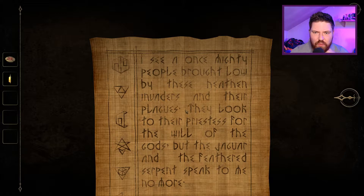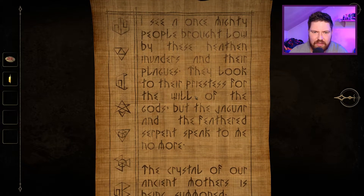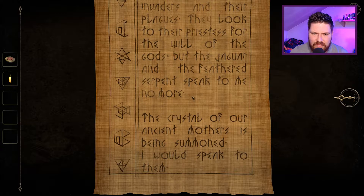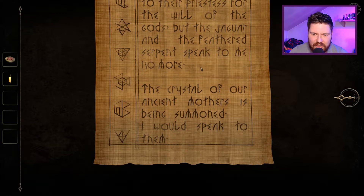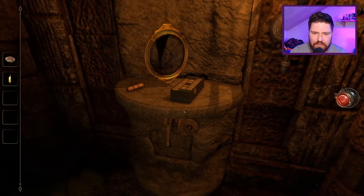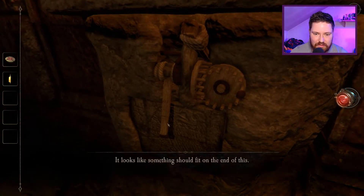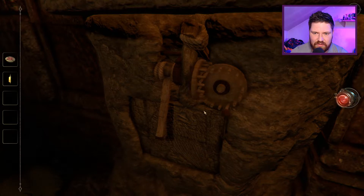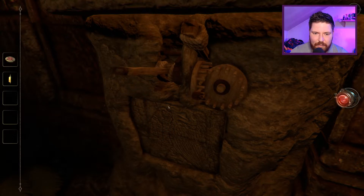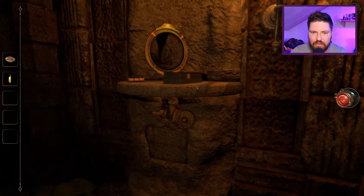I see a once mighty people brought low by these heathen invaders and their plagues. They look to their priestess for the will of the gods, but the jaguar and the feathered serpent speak to me no more. The crystal of our ancient mothers is being summoned — I would speak to them. What's this? Looks like something should fit on the end of this. Am I going to have to find a hammerhead or a pickaxe? Oh god, that's going to be a whole bloody thing, isn't it.